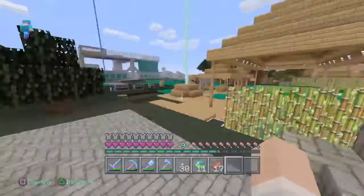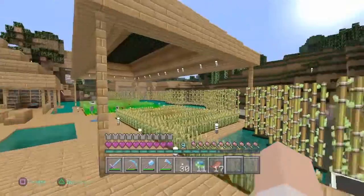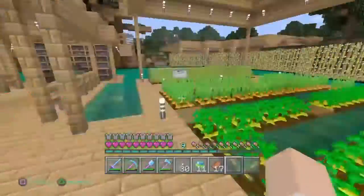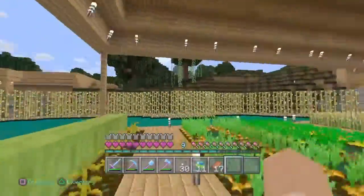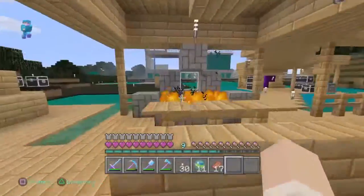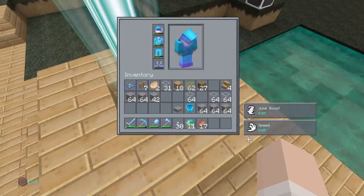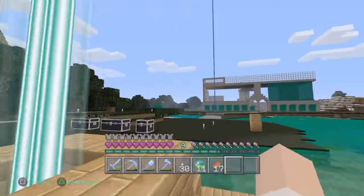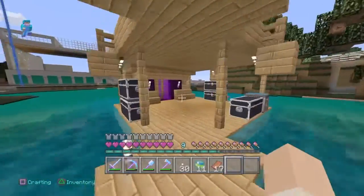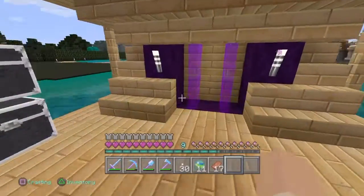This is our dock area, I guess. This is where we have everything growing — wheat, potatoes, carrots, melons, and tons of sugar cane, with a little design to it. We got a jump boost beacon, a speed beacon, and another one over there. And over here we have my enchantment table.